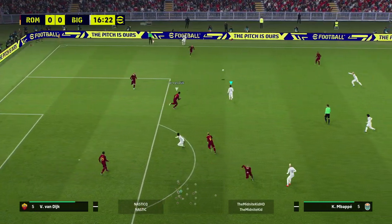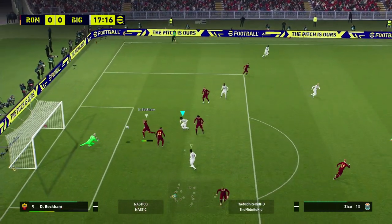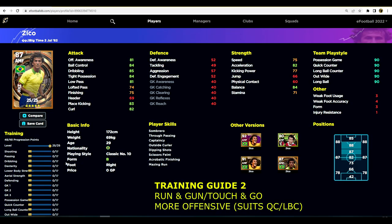I've seen people complain about Zico saying he's not offensive enough, but I think it's because they've trained him wrong. If you're looking for a player that will behave a little bit more attack-based or offensive, you need to use the second training guide — the more run-and-gun, touch-and-go build. If you do a lot of one-touch passing, play quick counter or long-ball counter, this is the offensive build for Zico. We're going to max out his offensive awareness as much as possible, and to do that we have to upgrade his dexterity.